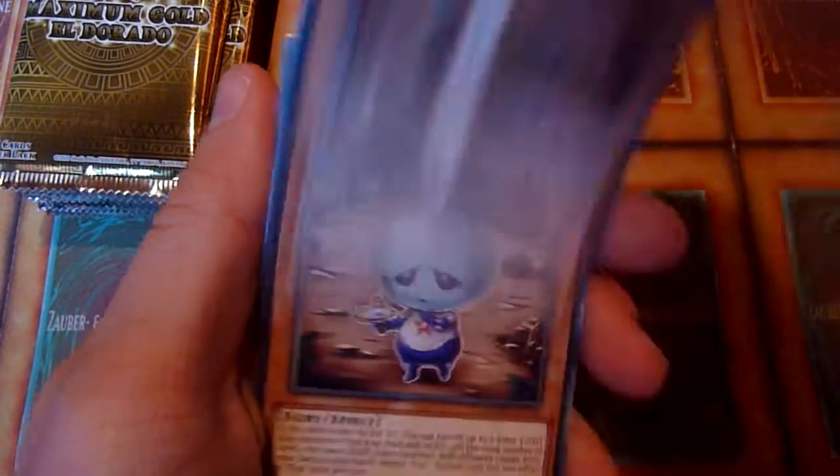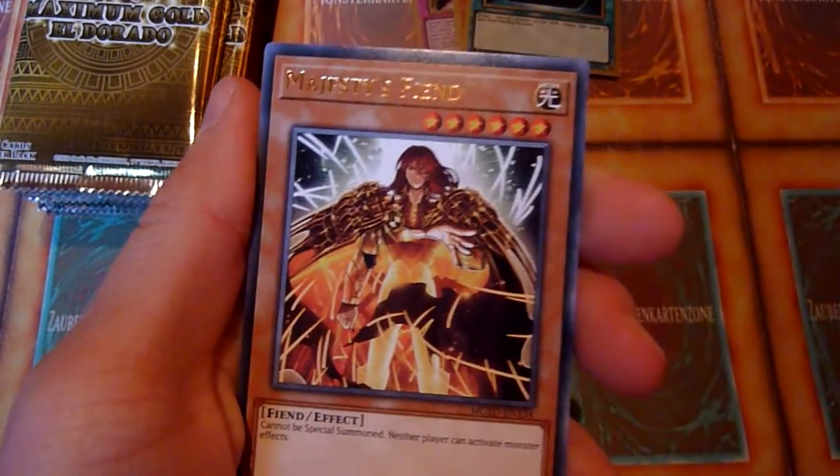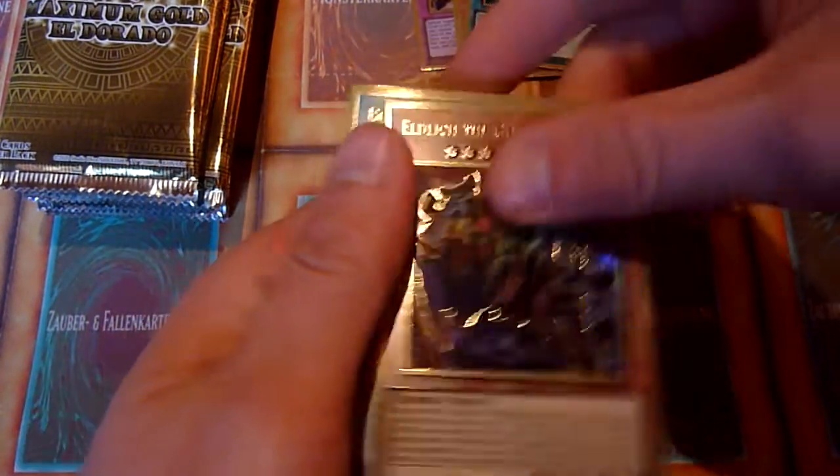Scrap Wyvern, Majesties Fiend, Eldlitch himself — nice — and another Book of Moon.